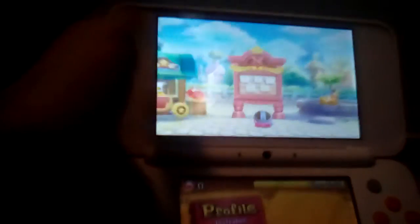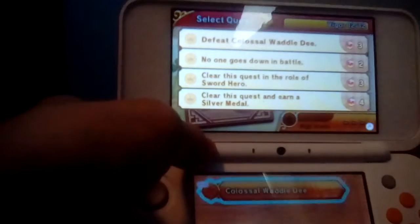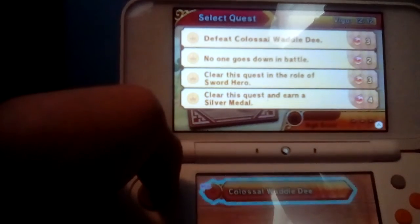Let's skip all the dialogue, please. Thank you. Let's see now — Team Quest, Grass, and Colossal Water-D. Defeat Colossal Water-D. No one goes down in battle, clear this quest in the role of Sword Hero, and clear this quest and earn a silver medal.